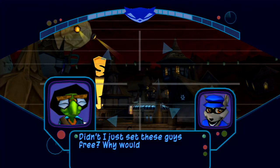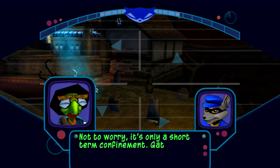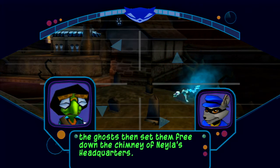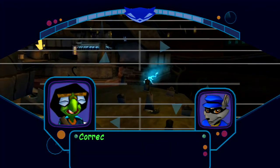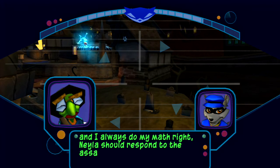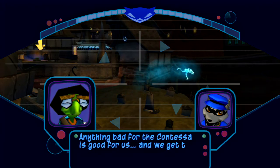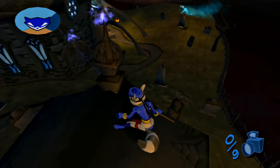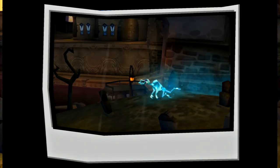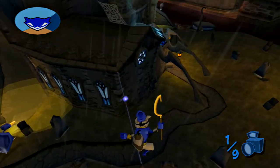Didn't I just set these guys free? Why would I want to capture them again? Not to worry, it's only a short-term confinement. Gather all the ghosts then set them free down the chimney of Nila's headquarters - she'll think it's a sneak attack from the Contessa. If Bentley's math is right, Nila should respond to the assault by purchasing more firepower. Anything bad for the Contessa is good for us, and we get to really freak out Nila. What we have to do is take a picture of all the ghosts with our binocu-com camera.